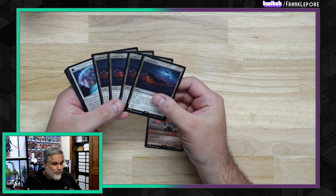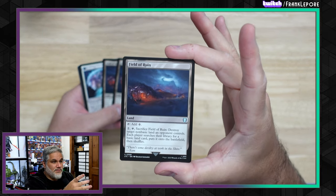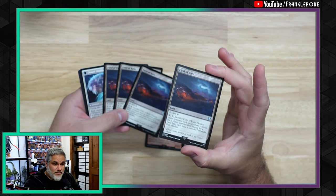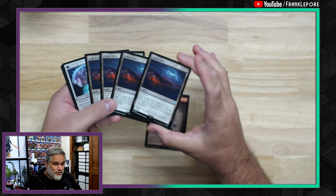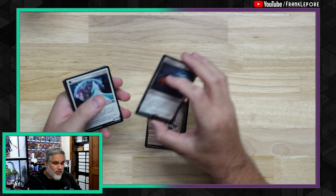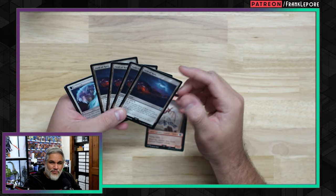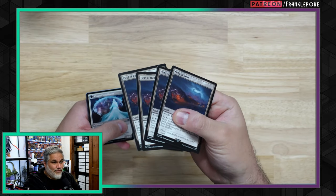The other cards are four Field of Ruin from the Commander pre-cons, which are super cool. I'm actually shocked at how many reprints the Lord of the Rings Commander pre-cons have. There's this, there's Ghost Quarter, there's Growth Spiral — I keep finding cards in deck lists and when I go to look at the art it's a Lord of the Rings Commander pre-con art. I'm like, how do you even know this was reprinted? There's just a ton of them. So I got four Field of Ruins.